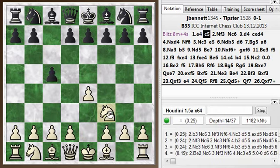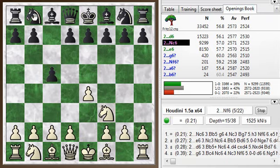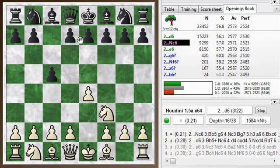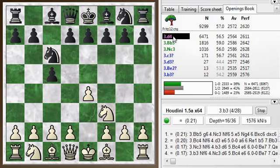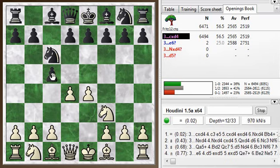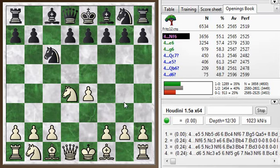We continue with knight f3. Let's put in the opening book. My opponent plays knight c6, the second most popular choice in the Sicilian after d6, and this leads to some interesting lines. You don't have to play the open Sicilian at this point — you can try other moves like bishop b5 or knight c3 — but I continue with the open Sicilian. Pawn c takes, knight takes, pretty much standard stuff.